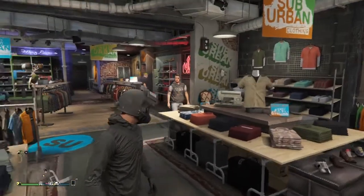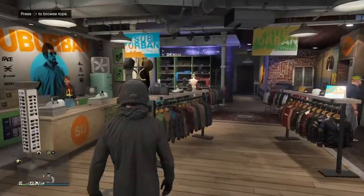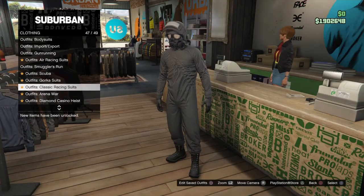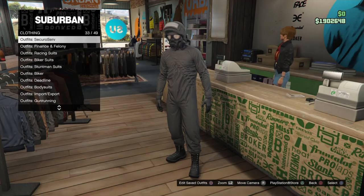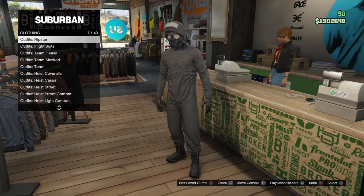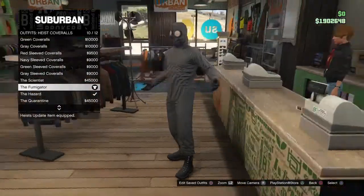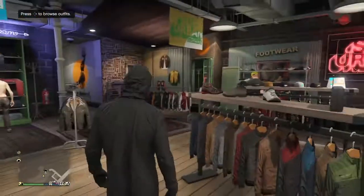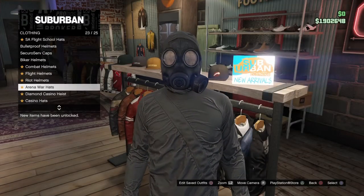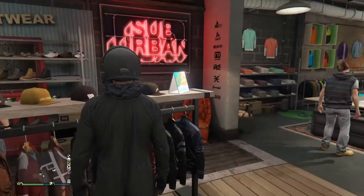Alright guys, this is how you get this glitched hazmat suit. You're going to want to come to the desk right here, go to Outfits, and it's right here — number 12. Go there, then number 10, and then go to Hats, then go to Riot Helmets, Black Riot number 37, the last one. This is how it looks.